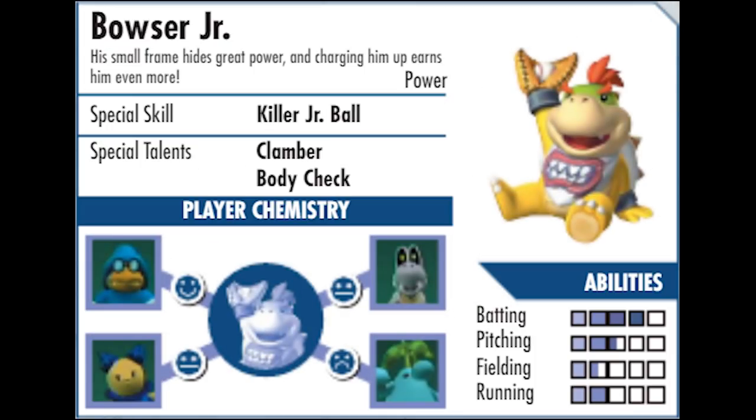Bowser Jr. has Clamber. The game manual is all types of messed up. Bowser Jr. having Clamber is one of the oddest errors, but many others exist, such as Baby Mario's chemistry tree being completely incorrect.